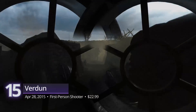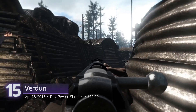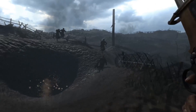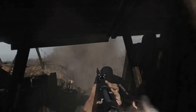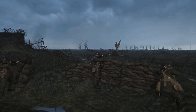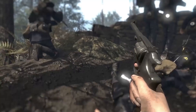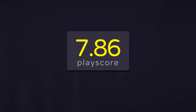Number 15: Verdun. Unlike most of the games on this list with fictional backdrops, Verdun serves as a history lesson about the merciless trench warfare in World War I. Considered one of the bloodiest conflicts in world history, Verdun offers a realistic presentation of warfare, including bullet physics, detailed weapon design, and carefully researched moments from the Battle of Verdun. Its challenging game modes to play with friends are team-based Frontlines, Tactical Attrition, and skill-based Rifle Deathmatch. It has a playscore of 7.86.